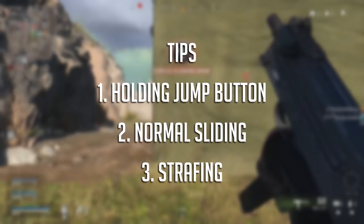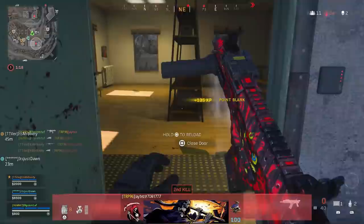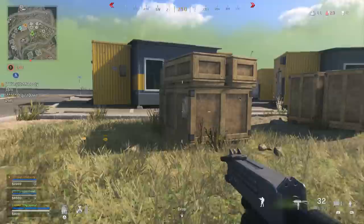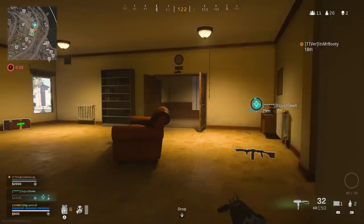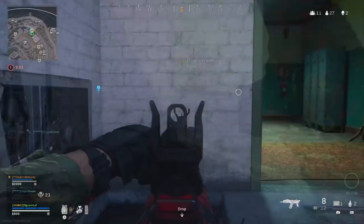To sum it up: know the importance of holding down the jump button, know that regular sliding without slide cancelling is still a valuable tool, and strafing is also super important to get down. With these three tips you can really make auto tack sprint work with shotguns. The first tip is the most important — if you hold down that jump button it really makes a big difference. I highly encourage going into private matches with bots and practicing because once you get it down it's a lot of fun, and auto tack sprint with any gun will make you a movement machine.